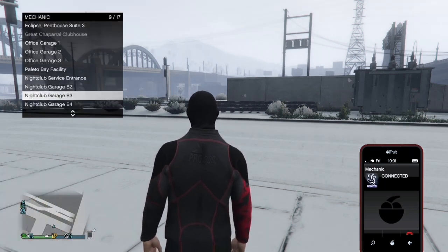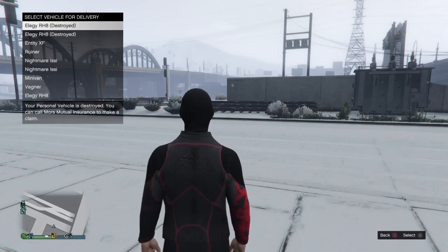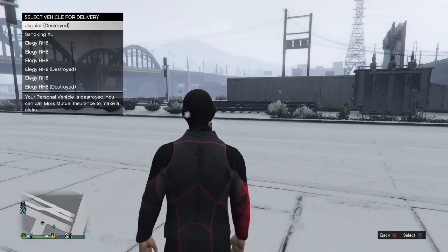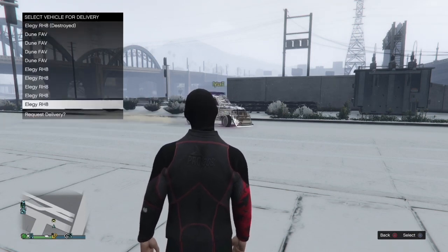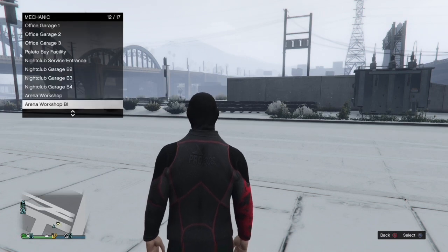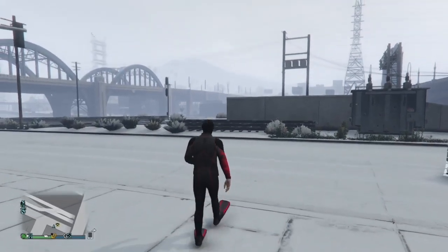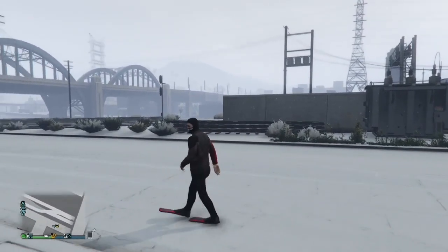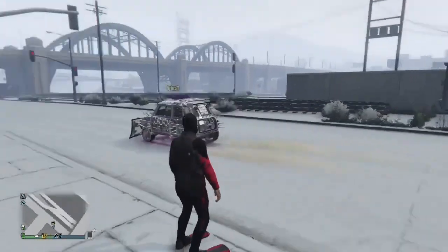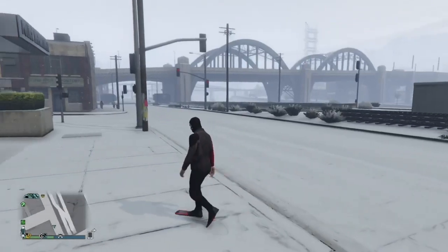Once you are glitched out, call in any vehicle you are going to be duplicating. For me it is the Nightmare Issi because it sells for the most. Once you call it in, find it in your garages — you don't have a time limit — and wait for it to spawn in. You can see other people doing this glitch in the session too.